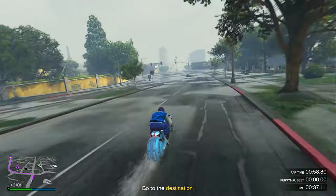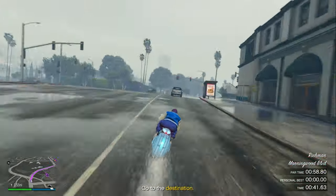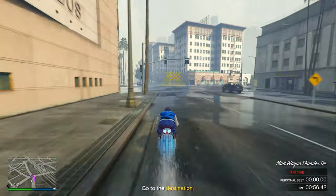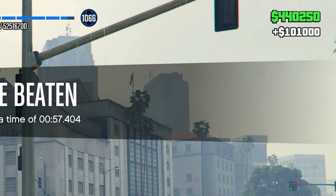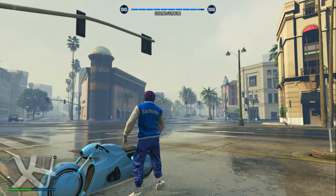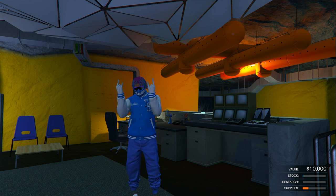Once you get to a certain point it'll tell you to take a left, but do not — keep going forward until you reach a specific street, then take a left and follow the waypoint all the way straight through. As long as you followed the waypoint and didn't crash, you'll be paid $101,000 for only 57 seconds of driving.